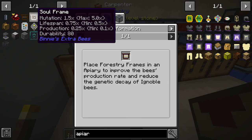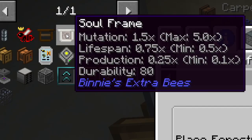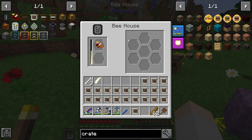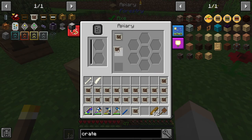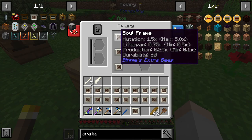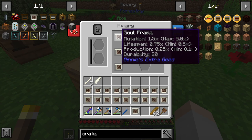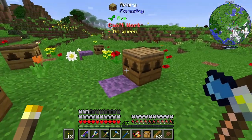What I really want is a soul frame, because the soul frame gives a mutation chance of 1.5 up to a max of 5. I'm not sure how you bump that up. It also gives a 0.75 lifespan so the queen will last shorter, meaning you can hurry up and do your mutations. The apiary has three frame slots — bee houses just hold bees, but in apiaries you can stack frames. That might be how you actually hit that max 5.0 mutation. Oh, you guys are already done? Yeah, the soul frames are so much better.